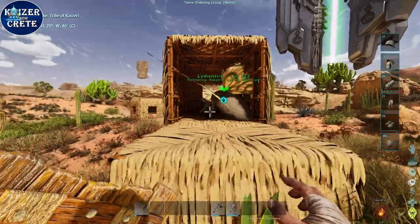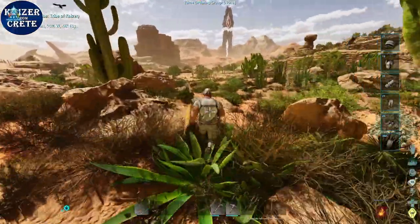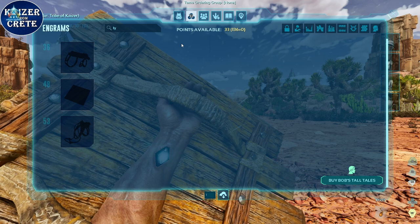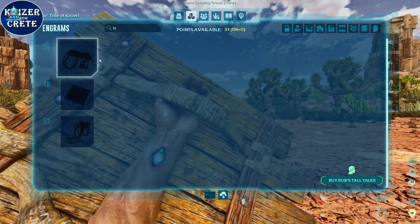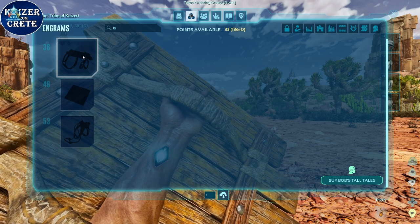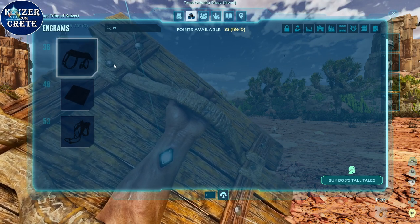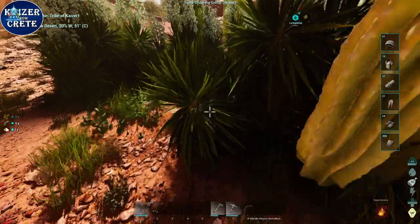After the Lymantria is tamed, make sure to put it on top of your base and keep it safe because right now we are just level 15 and we need to be level 36 to be able to fly it. You can keep collecting stuff and gaining more experience until you reach level 36 to craft a Lymantria saddle. You can pick up explorer nodes, kill creatures, craft things, and harvest things.